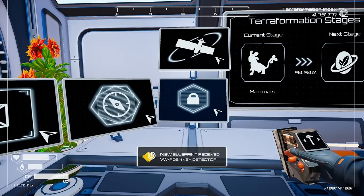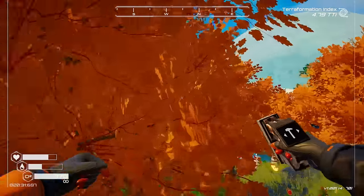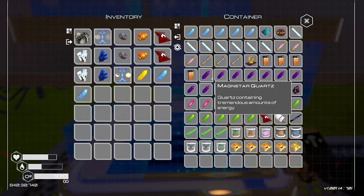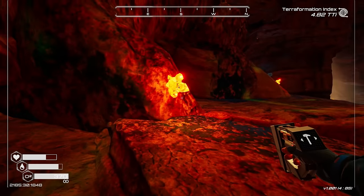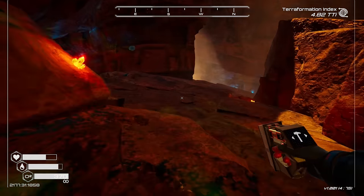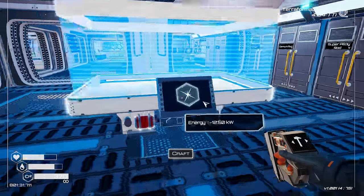Blueprint: Warden's Chip — Blueprint Warden Key Detector. It needs two solar quartz, a magnetar, and a blazar. I don't think I have another solar quartz — I should have grabbed more while I was over there. I don't have any more. Okay, I need to go get another solar quartz. Come here, delicious solar quartz — I'll grab a few of them.